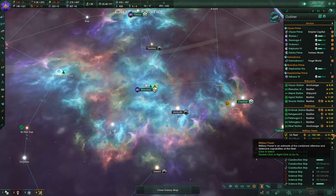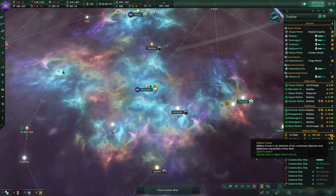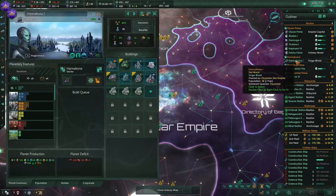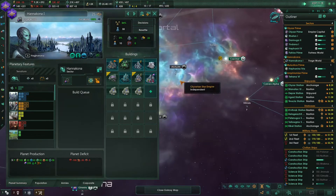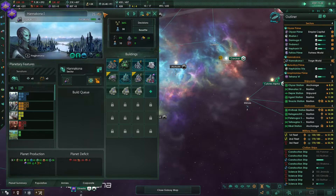All of our fleets now have approximately 50k fleet power, so together they have like 150,000 military power - that's really cool. This flat world over here - Hanakona 1, currently our third world - could be a really nice tourist attraction. It's not really something you see very often in space. I imagine a lot of people would try to go to the edge of this world and see what's below it.